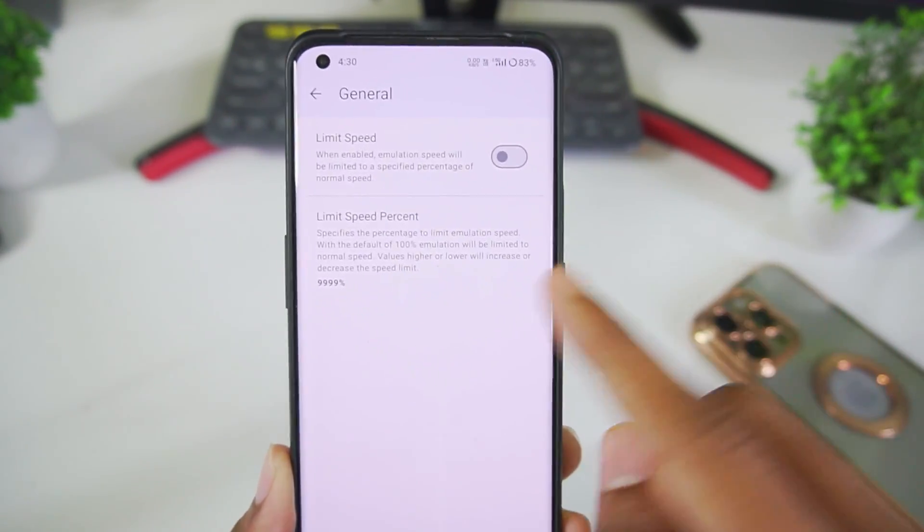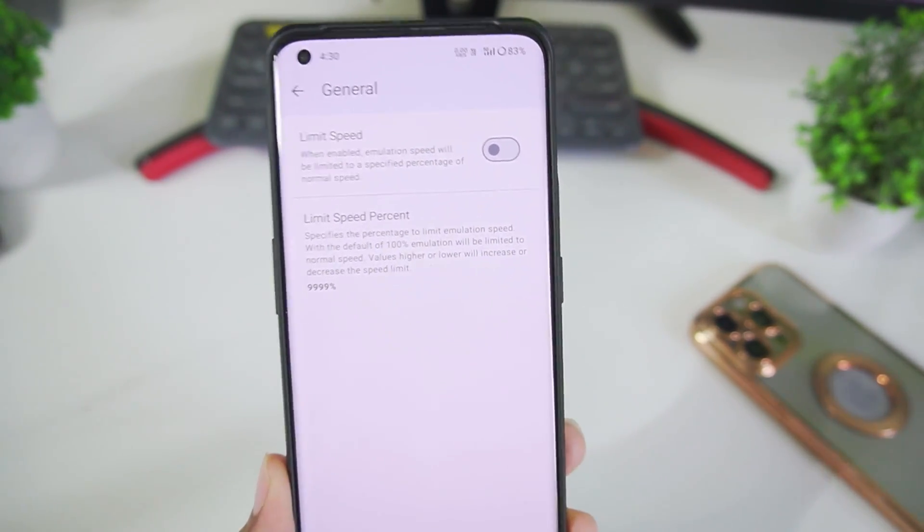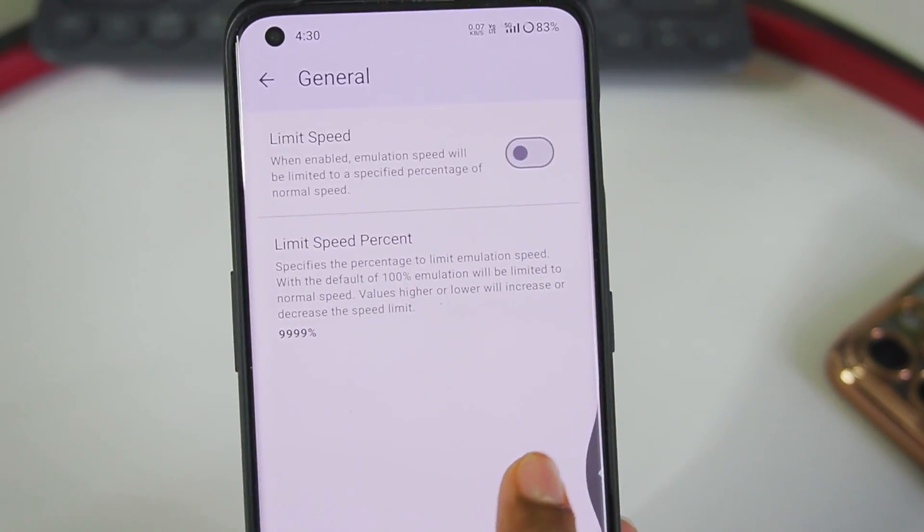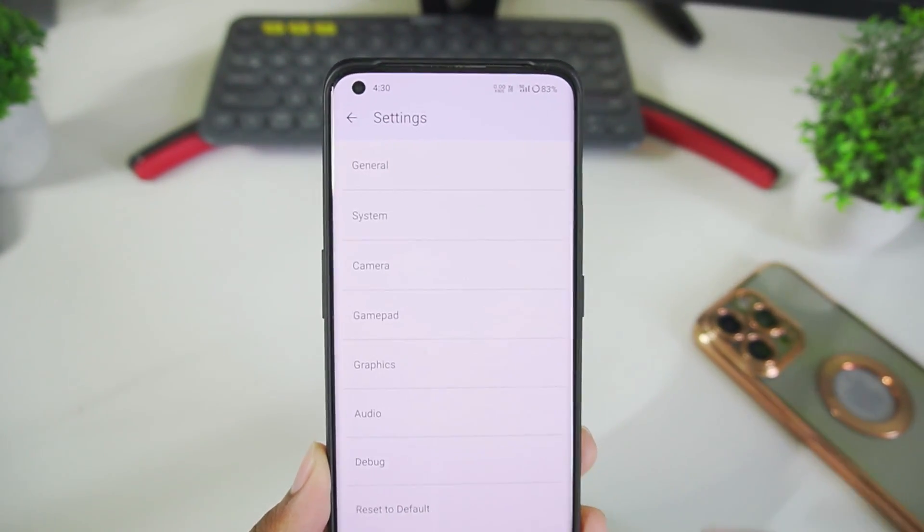In general settings, make sure to disable the limit speed percentage option. With a custom configuration, limit speed percentage can be set to 9999%, which means we'll be getting more than 60 FPS.